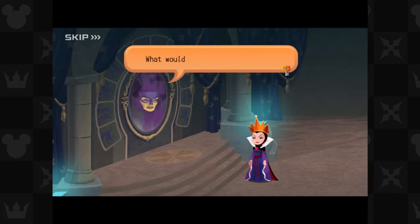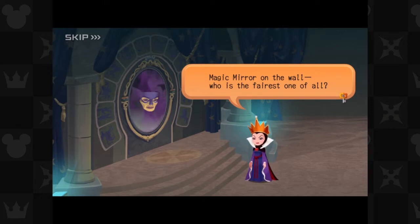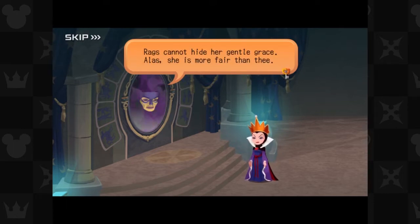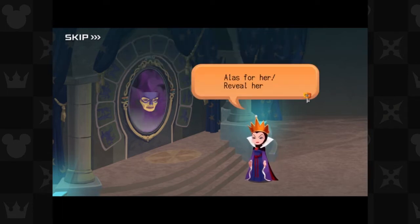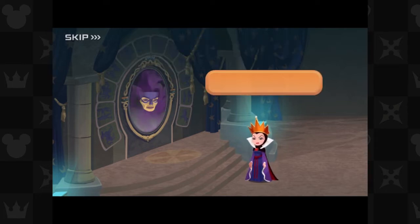The evil queen, of course. 'What wouldst thou know, my queen?' 'Magic mirror on the wall, who is the fairest one of all?' I like how these cutscenes of the Disney movies, like Snow White, really tried their best to put in all the key moments. They're pretty much trying to replicate the movie. 'Famed is thy beauty, majesty. But hold — a loving maid I see. She is more fair than thee.' I wonder who that could be — even though we all know. 'Lips red as the rose, hair black as ebony, skin white as snow.' It's Snow White.